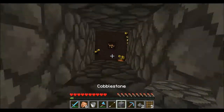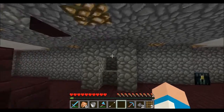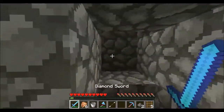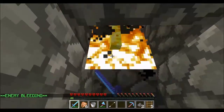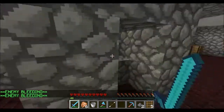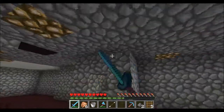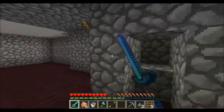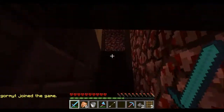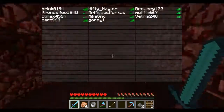The blazes spawn up there, fall down, get pushed by a piston, fall down again, get pushed again, and end up in this hole. I got this design from Mumbo Jumbo - he's an amazing YouTuber who does a lot of redstone tutorials. It's an XP farm and you also get a lot of blaze rods out of it.